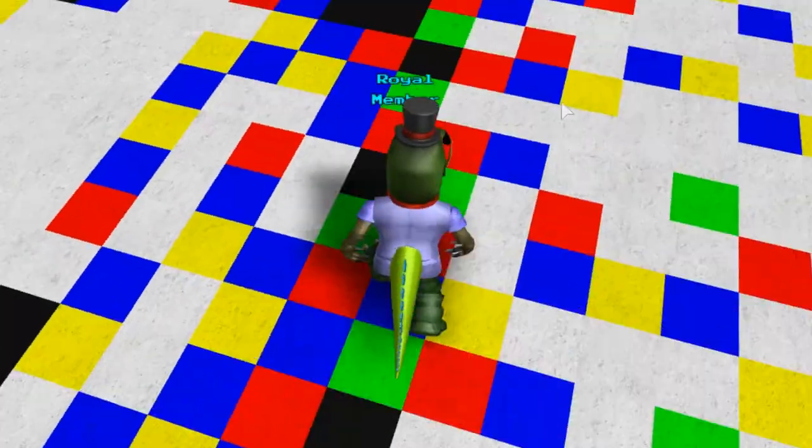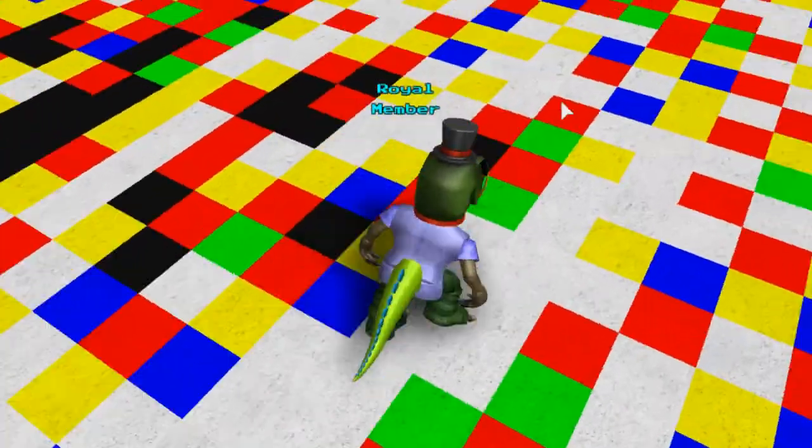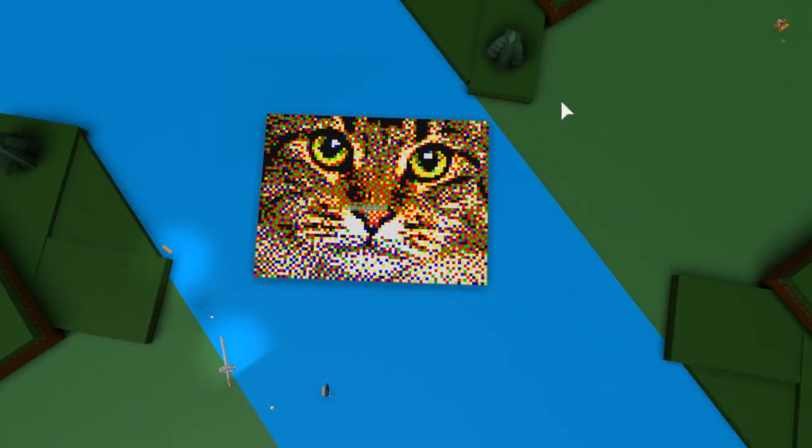It's just a bunch of blocks in random colors — red and blue and green. What is this? I don't know what it is, but then when you look from far away, and farther away, and farther away, it looks like a kitty cat.